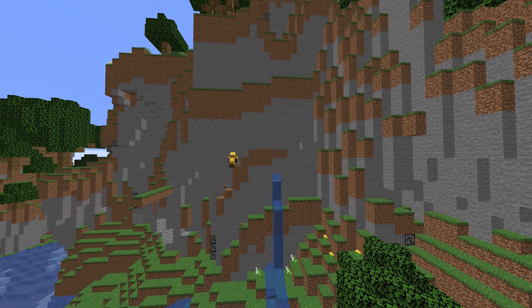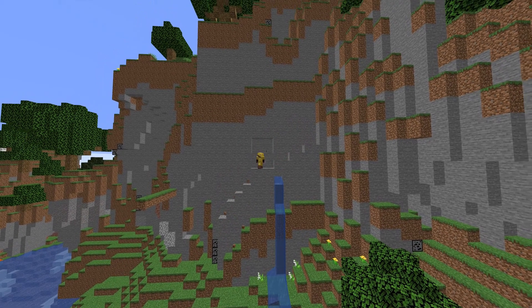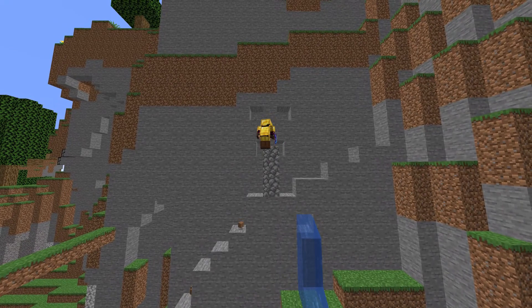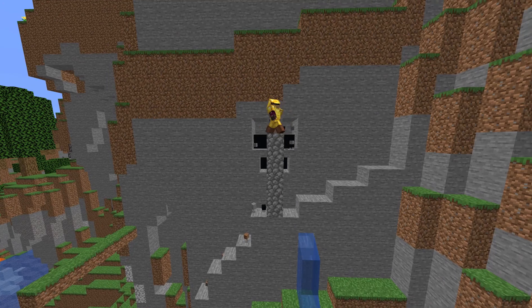So there's this blank wall right by the spawn nether portal that's just stone, while the nether portal is like cobble and andesite and looks fancy. I wanted to carry that over to the side, so that's what I did. There's also a creeper face which was the main thing I wanted to add, just because I thought it looked kind of cool.